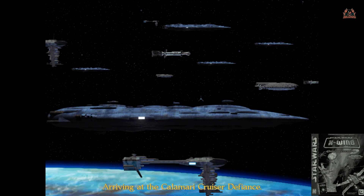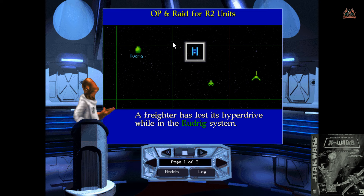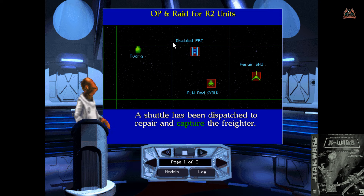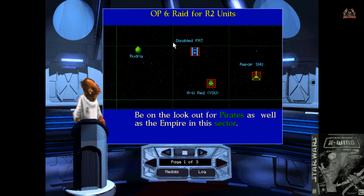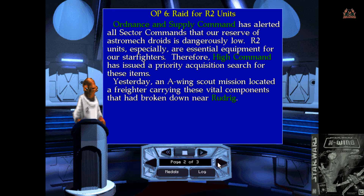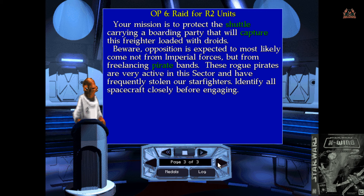They say this is going to be a harder mission and we're getting the briefing from Admiral Ackbar. A freighter has lost its hyperdrive while in the Rudrick system. Our mission is to be the advance scout for this capture operation. A shuttle has been dispatched to repair and capture the freighter — be on the lookout for pirates as well as the Empire. So we fly in, protect the shuttle while the repair team fixes the freighter, we get the R2 units, shoot everything, and hopefully get away. Up against pirates this time, not Imperial TIE fighters.